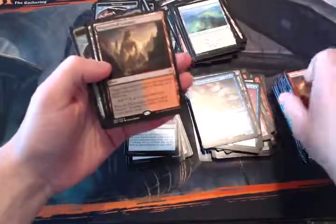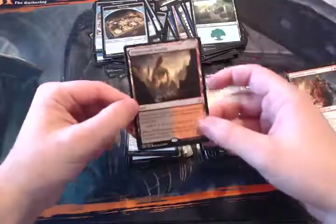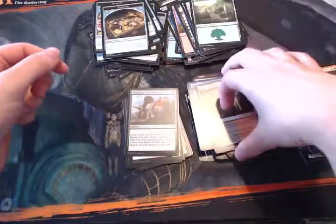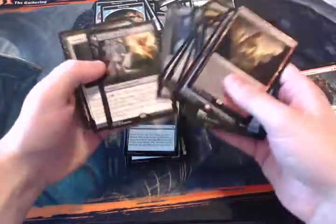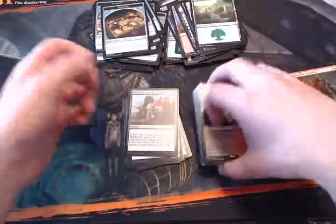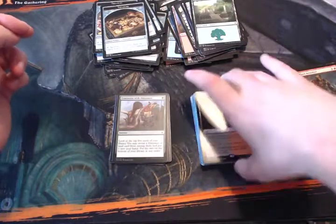Dragon Skull Summit — didn't get quite all of the dual lands but we got four out of the five, which is pretty cool. And really this box wasn't too bad. We got both Planeswalkers, Kopala, a few of the dual lands, and a foil Ripjaw Raptor — that was pretty good, as well as the foil Bloodfast. I'm happy with this box guys! Thank you so much for hanging out and watching this box break. If you like these videos let us know and we'll start to do more of them. Until next time, thank you so much for watching and we'll see you later.